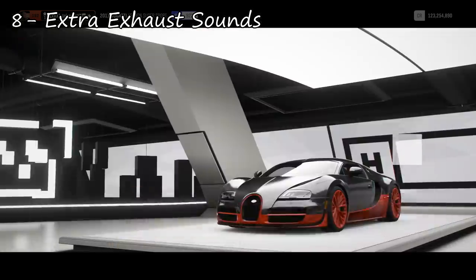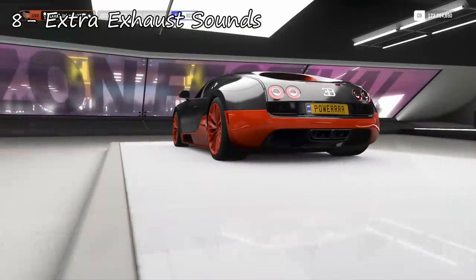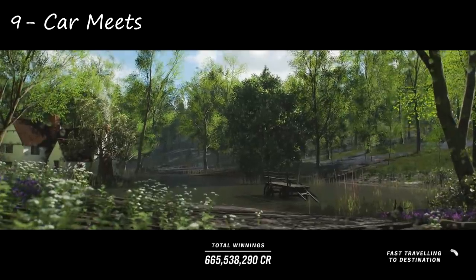Next up is one I don't think we're probably ever going to get because it doubles, if not triples, the amount of work on certain things: exhaust sounds. I think that in the engine menu, when you upgrade the exhaust, it should change how the exhaust sounds. In the Nissan GT-R in real life, having a straight-piped exhaust sounds very different to a stock exhaust, and removing the catalyser makes it sound very different as well. Since nothing's illegal in Forza Horizon 4, let me upgrade to the race exhaust in this Bugatti Veyron and make it sound louder, more raw, more poppier. They'd essentially have to make two or three different engine sounds for each car, but it could really bring out the livelihood of the cars.